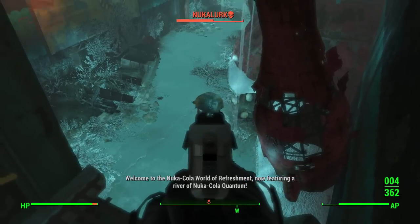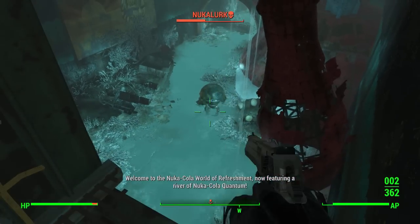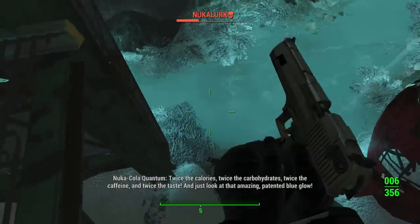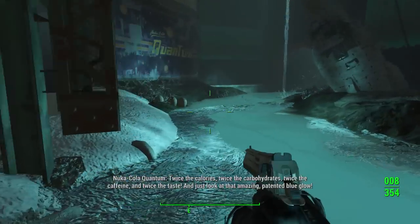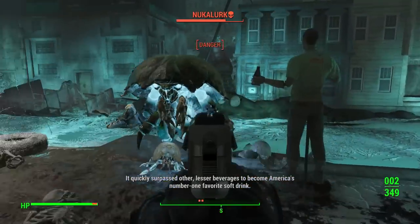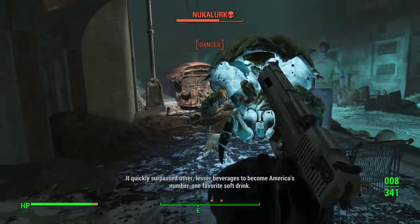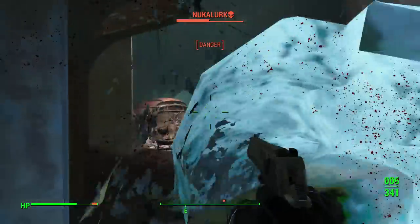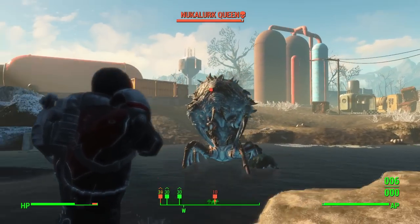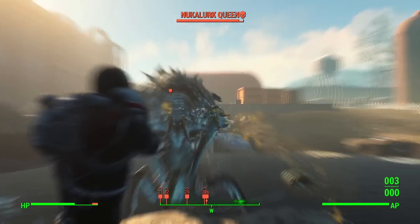Then we move on to the World of Refreshment. Mirelurks. Just Mirelurks all over the place. Nasty, spitting bugs that won't die. I still don't even know where to shoot — I feel like I'm always hitting their shell. I didn't like them in the base game, then Far Harbor comes out and there are even more of them crawling around in the mist. And now here we are and they've turned blue. Please, no more Mirelurks. So you kill all of them and then what happens? A queen pops out of the ground and now you have to kill her. It's never going to end.